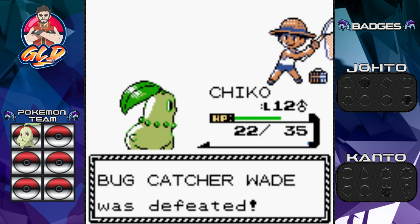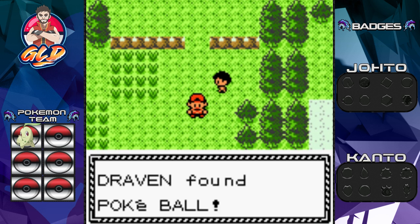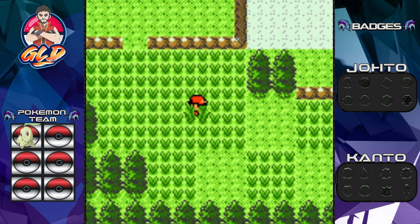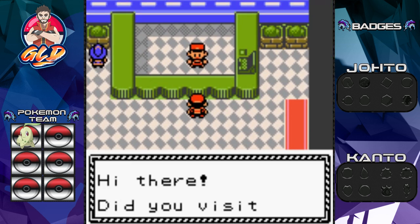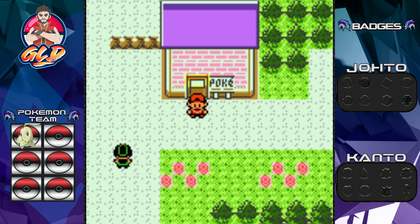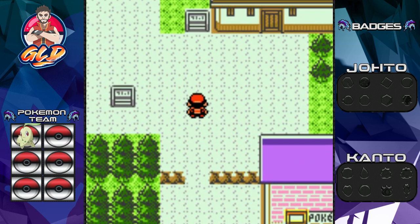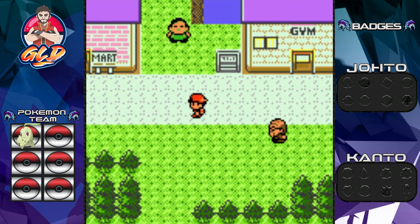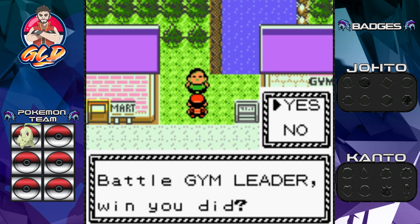We found another Pokéball — that will be useful because there are some Pokémon I want to capture. Nobody is bothering us. Here we are in Violet City! This is home to the first gym, the Violet City Gym with flying type Pokémon. This individual says 'You are a trainer — battle the gym, win!' He didn't even let me battle first, but he's leading us to the trainer school.